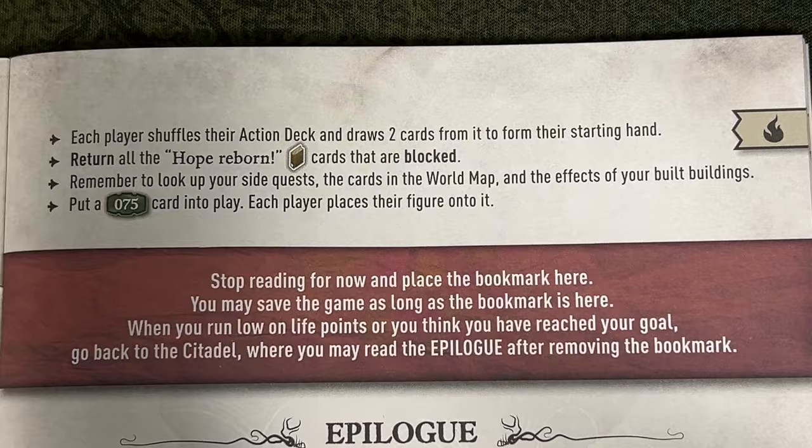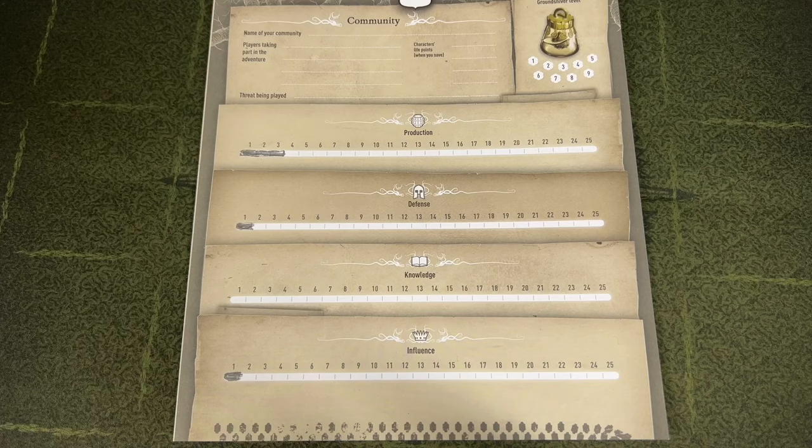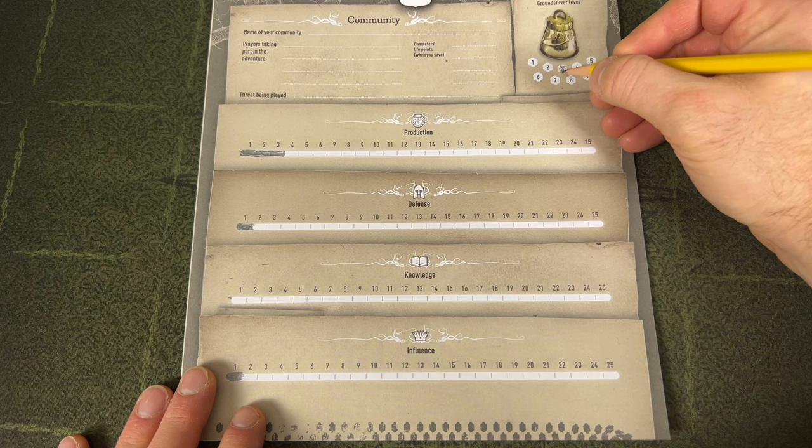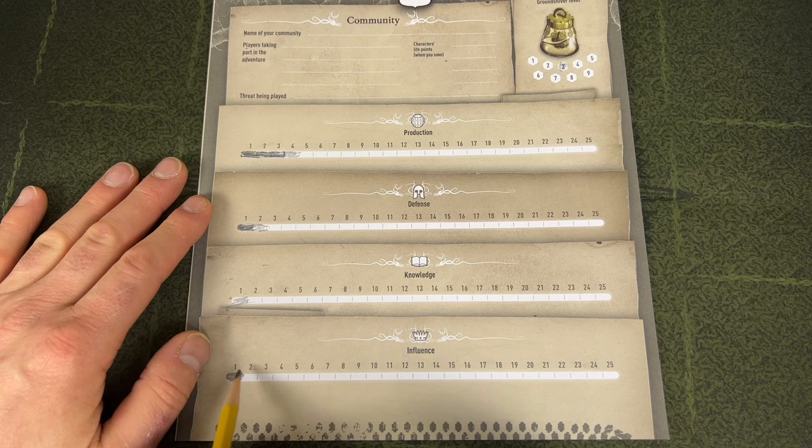The game gives us some setup reminders. Our primary goal is to identify the cause of the fire — head east to identify the source of the smoke seen from the Citadel. Our ground shiver is level three. Life counters reset to zero and then set to 20 since we're playing with two characters. Each hero shuffles their action deck and draws two cards. Return all blocked Hope Reborn cards to the box for later retrieval.